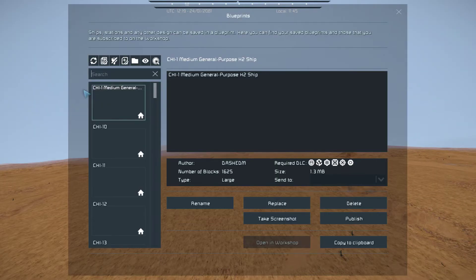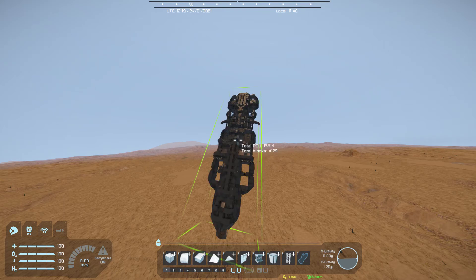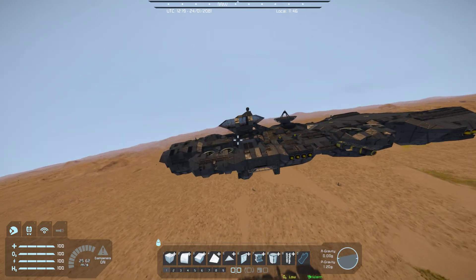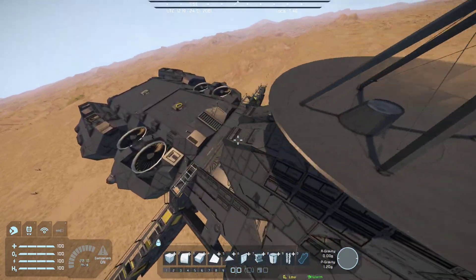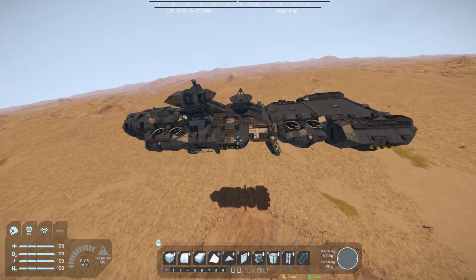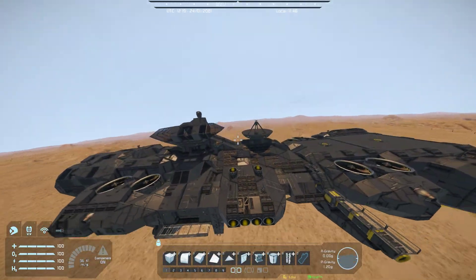If you have been following me for a while, you might remember this big black dildo ship. Look at the stats on it: 16,000 PCU, 4,000 blocks. It hit first place weekly on the workshop and a lot of people said it was the best ship they have ever seen. But in terms of statistics, it does not have a lot of thrust — it only has 4 cargo containers, 4 refineries and 4 assemblers. It's garbage. It's not on the workshop anymore, because I don't want people to use bad ships. It is an absolute garbage dumpster fire.